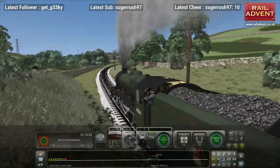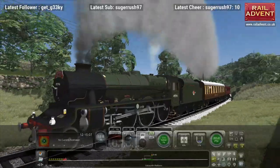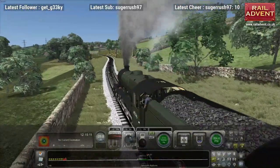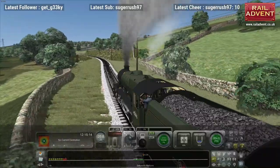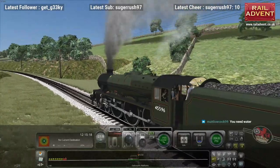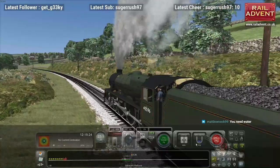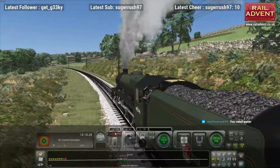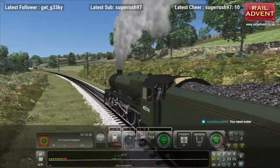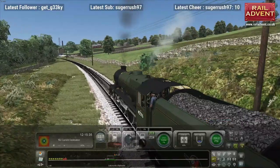So it's not just a single reskin - it's definitely a pack. And I'm considering having a go at putting Bahamas into LMS Pink as it was. Now that would definitely be interesting. Called so because it was supposed to be Crimson Lake, but at the time they couldn't really afford the proper paint, and so you ended up with a sort of rather pale red colour. That's something we've not seen in Train Sim before with Bahamas.